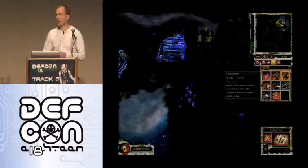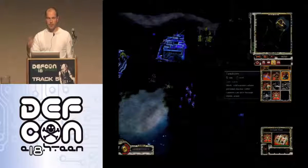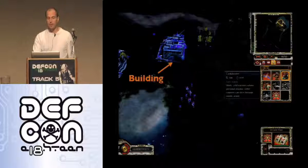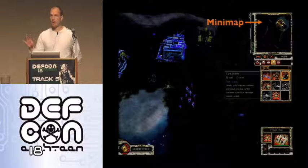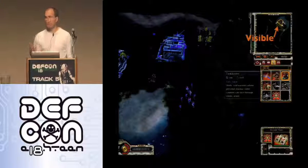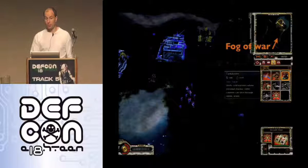For those who have never seen an RTS: the idea is you want to beat your opponent. To do that, you gather resources, accumulate them, and buy buildings and units. You have a mini-map in the corner which displays the entire map. There's a part which is visible — the part you can see your opponent in. If your opponent is outside that visible section, it's what we call the fog of war — where you have no line of sight, and if your opponent is there, you don't see them.